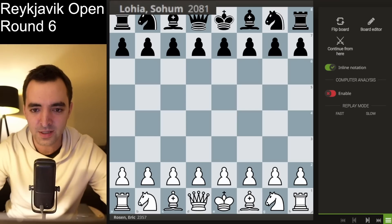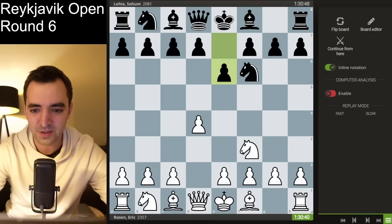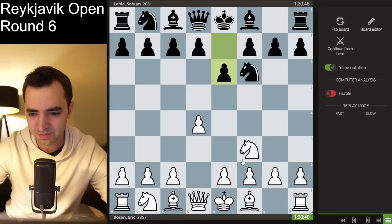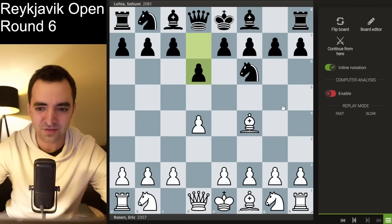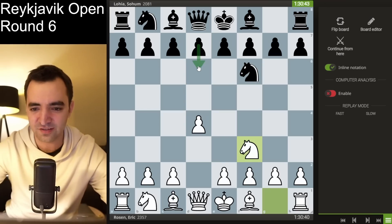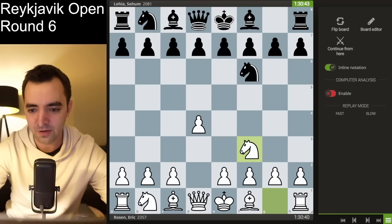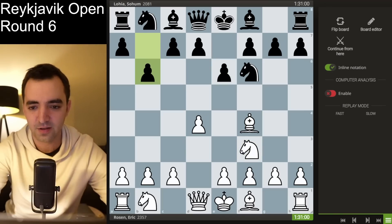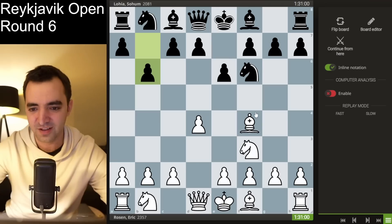I was playing against Soham Lohia, rated 2081, and as we're going to see, I'm pretty sure my opponent was very underrated, at least the way he played this game. I started with a London opening after e6, bishop f4. The reason why I played knight f3 was I didn't want to encounter bishop f4, d6, which I thought he was capable of because he has played King's Indian in the past. He plays pawn to b6, the start of a Queen's Indian setup.